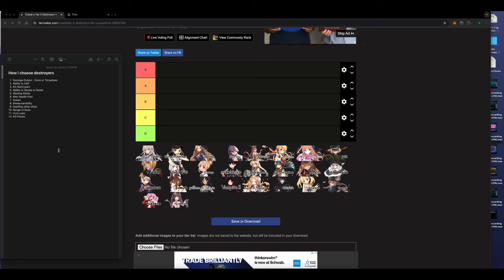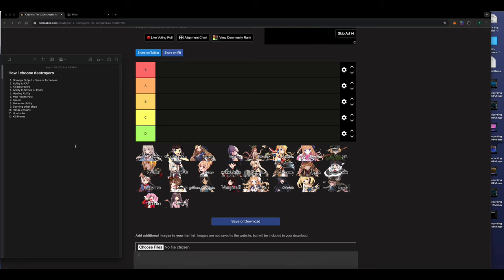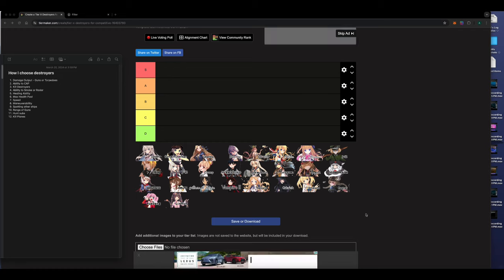How do I go about choosing destroyers? The biggest criteria I put on the list: number one is damage output — what kind of guns and torpedoes does it have, mostly focusing on the guns since they're more consistent with a higher fire rate. Torpedoes have a longer cooldown and are more difficult to hit things with. The other one is the ability to cap — the destroyer's ability to go out and capture objectives.